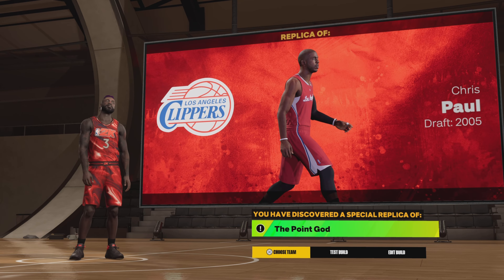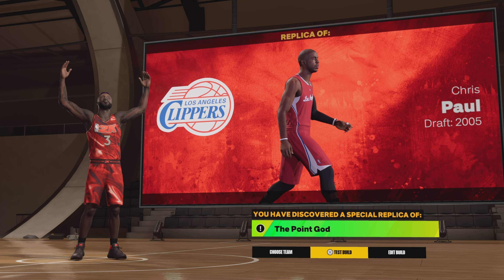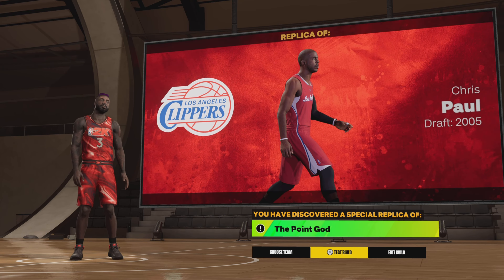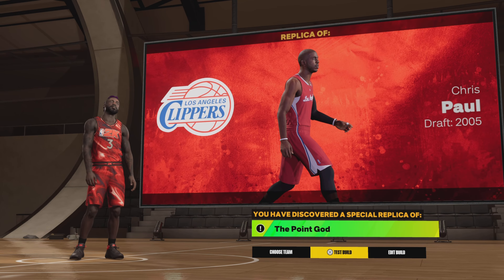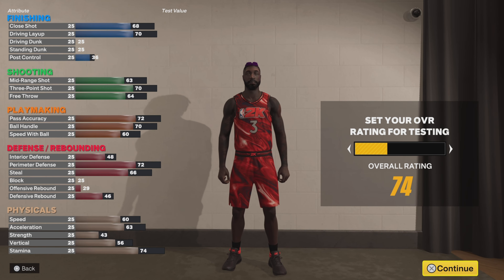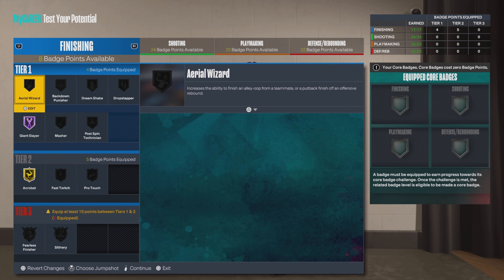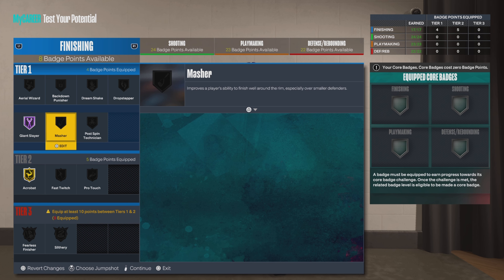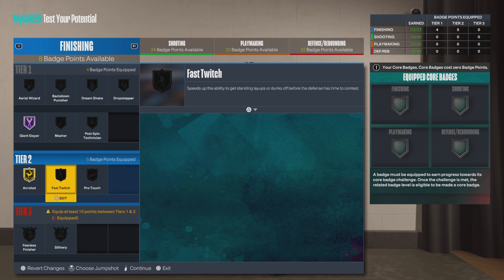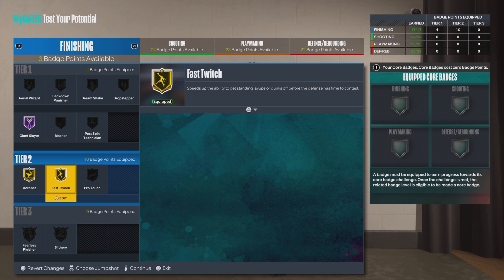Let me know if y'all have seen somebody put this version out, because I did a lot of research and didn't see anybody do it. I maybe saw two people post the New Orleans version, but the overall on that card is so high you'd have to take down too many attributes. With high-overall players you have to sacrifice more, so I went with the LA Clippers version. To me, honestly, that was his prime — his best time frame. His lowest card would be the Suns, but you want that in between — low 90s, high 80s overall.